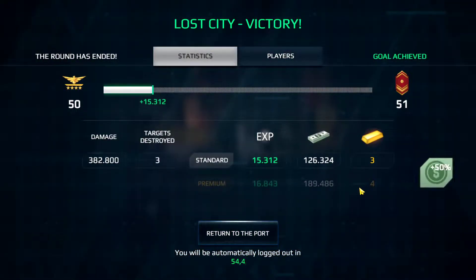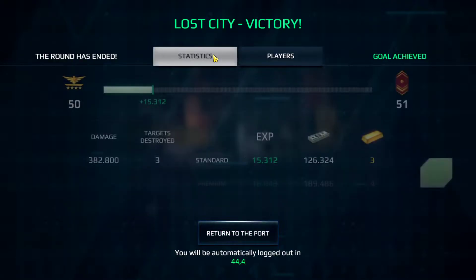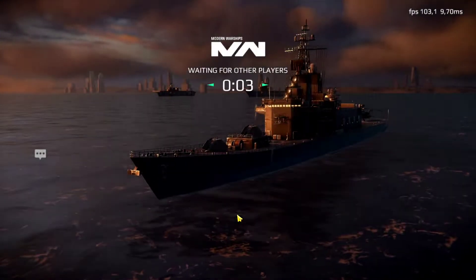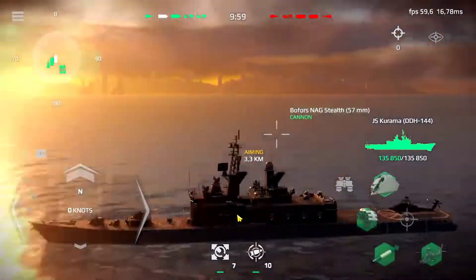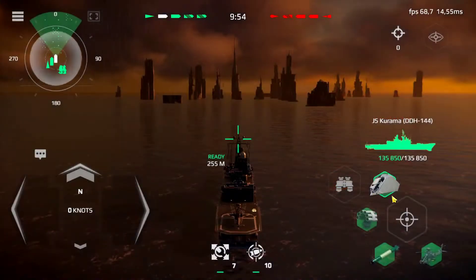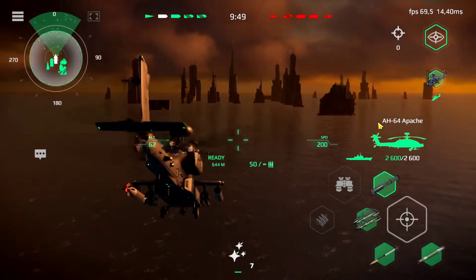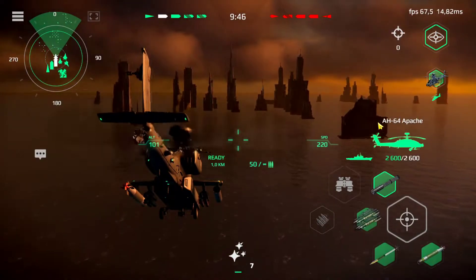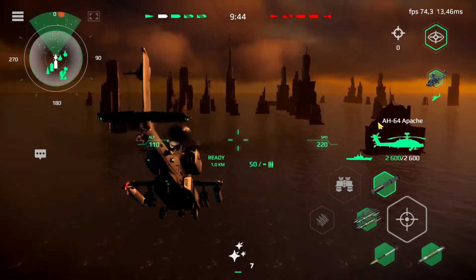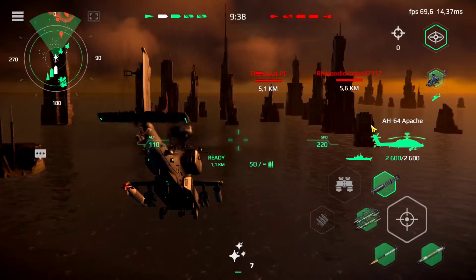CIC small fast moving surface targets detected, bearing zero, distance 8-0 heading our way. All hands prepare for battle. The engine's on bridge control. General quarters — all hands man your battle stations.